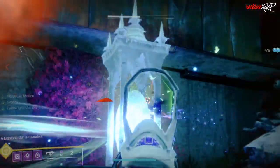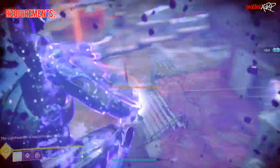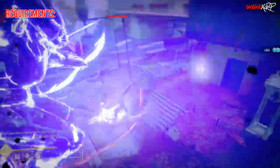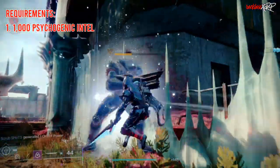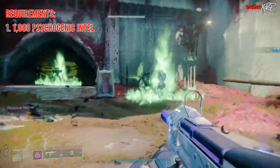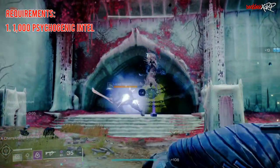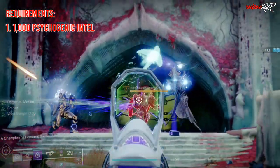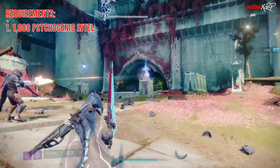There are a few requirements needed before trying this out. The first requirement is that you have to have at least 1000 psychogenic intel. You need to open the right chest in Psyops Battlegrounds. Each time you open that chest it will cost you 500 psychogenic intel, and you can get these with the help of upgrades in the Helm or by doing daily activities in the game.